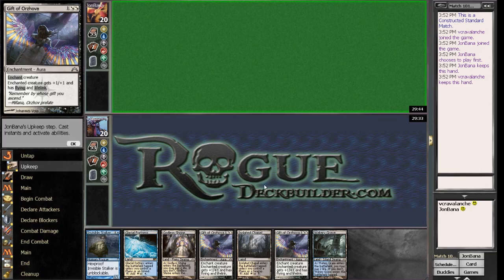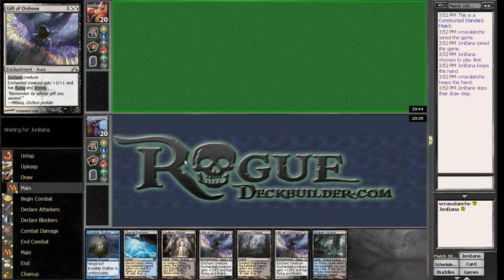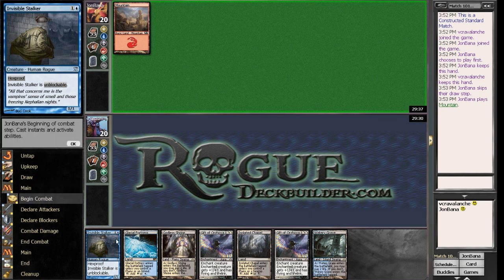Hi there, it's Kevin with RogueDeckBuilder.com here with Bruna Reanimator. I'm playing against an actual fan, John Banna. He's playing Red Deck Wins. Let's see how this deck goes up against Red Deck Wins. I'm going to think it's going to be horrible, so let's see how fast he kills me.